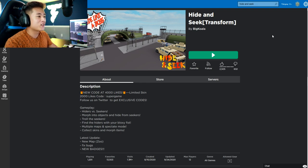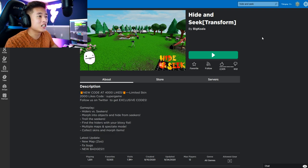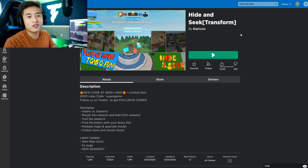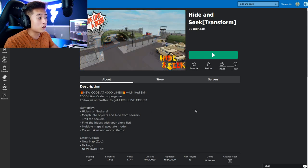What is going on guys, it is your boy T Stingray, and today we are playing hide and seek Transform, basically another prop hunt game, which I really like. If you guys have never played prop hunt, basically you turn into any object you want and get to hide, which is probably one of the most fun game modes out there.